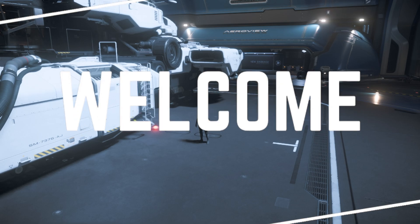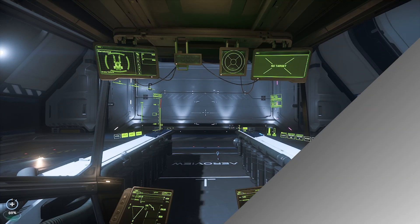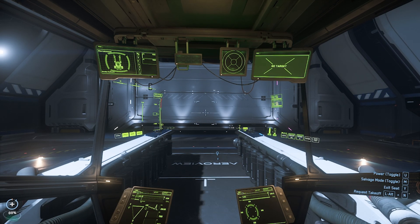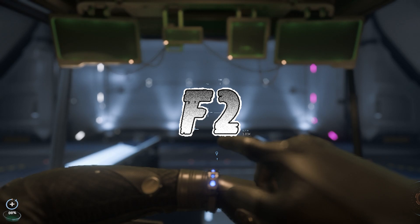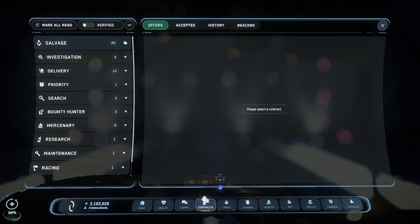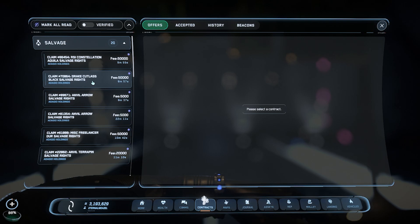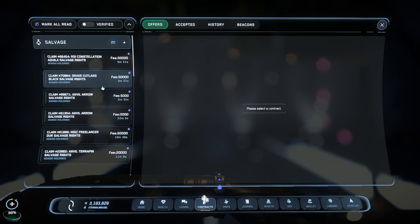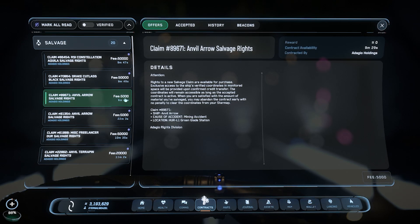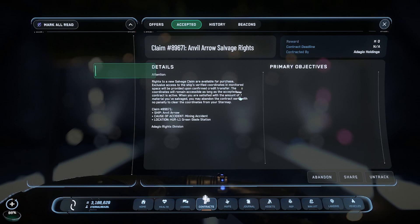Welcome, I hope you enjoy this video. Let's get started. Once you enter your shop, the first thing you want to do is press 2 to open up the map, go over to Contracts, then Salvaging, and choose a contract. I would not recommend doing the 50,000 contract because that is a little bit too big for the Vulture. Let's take the Anvil Arrow, which is a 5,000 fee — we are going to acquire it.